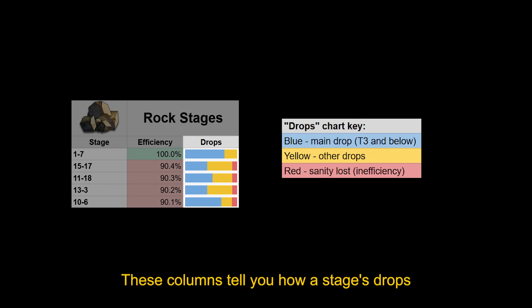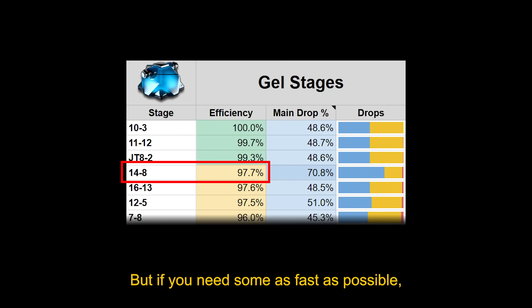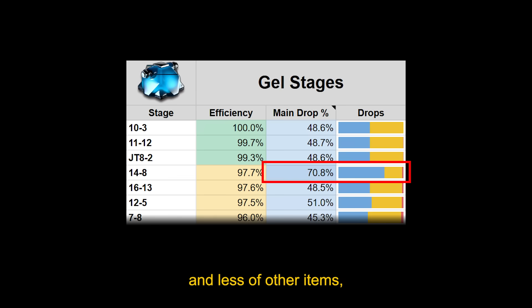These columns tell you how a stage's drops are divided between the main item and other side drops. For example, if you're farming coagulating gel, 10-3 has the best efficiency in the long run. But if you need some as fast as possible, you might want to farm 14-8, since it drops more gel and less of other items, even if it's a bit less efficient overall.